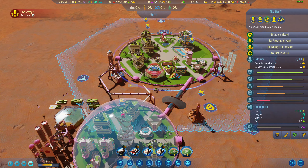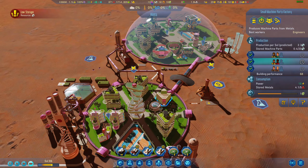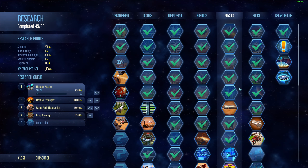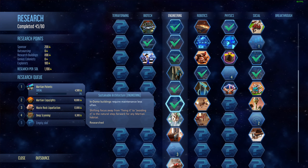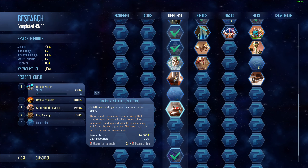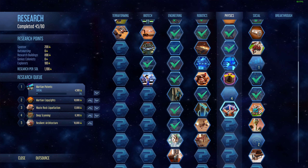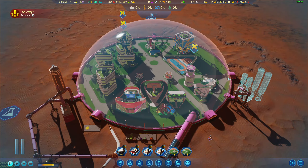I can activate this but we just don't have the population — we do have 57 people in here. They can still work at a negative 10 penalty, but that's not bad considering all the positives we have — kind of evens out. Sustainable architecture: dome buildings require maintenance less often — that's awesome. Field extractors, atomic accumulators — those are actually batteries, we should probably get some of those.